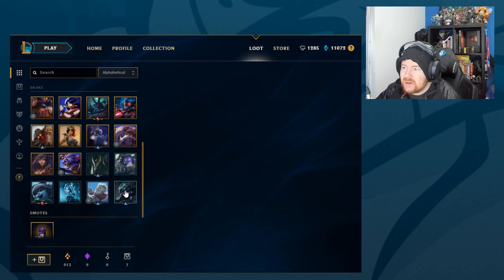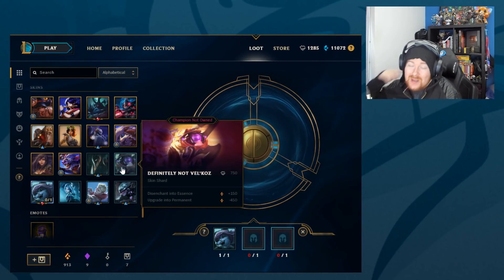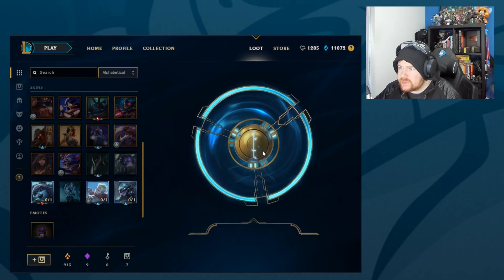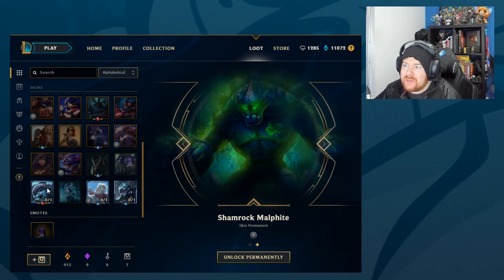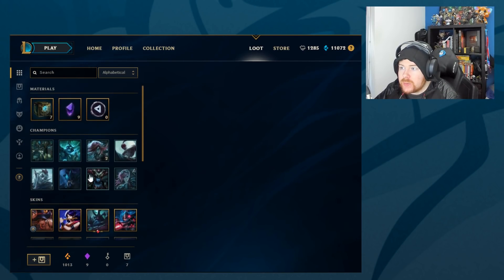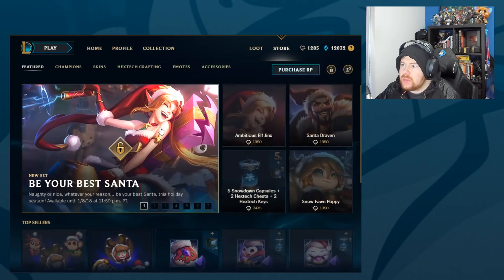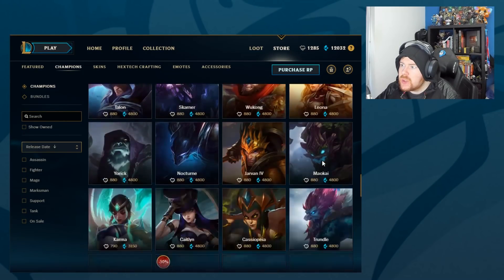Let's do another re-roll because there's not actually anything I really want to unlock. Prehistoric Cho'Gath — I doubt I'll play Cho'Gath. Tristana — nice skin, but I don't know how much AD carry I'm going to be playing in the series. Fiora and Varus — keep going. That's a big re-roll of three nice quality skins into Shamrock Malphite — a legacy 260 RP skin. I think that's gonna be it though. We've got a lot of this stuff to disenchant, which I won't do all now.